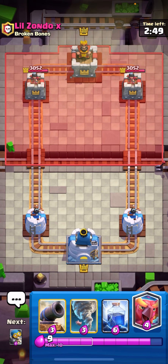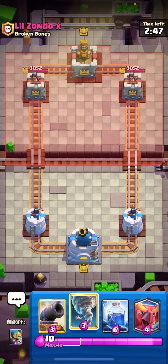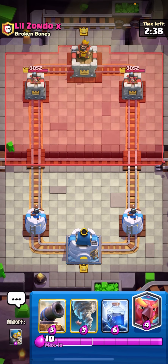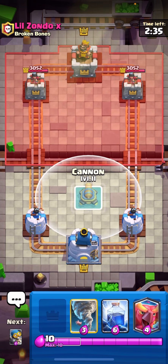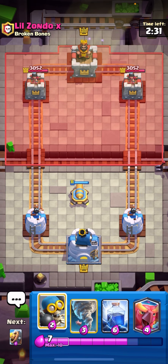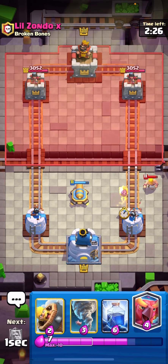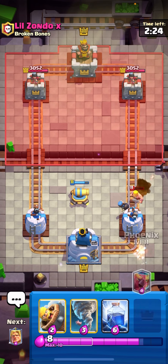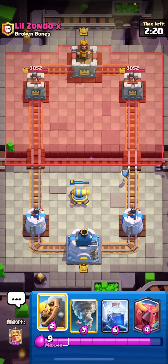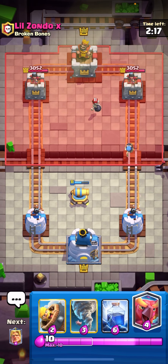Alright, the next no skill deck we're running is Juicy Jay's E-Giant Phoenix deck with the Golden Knight tornado combination, which is extremely balanced — totally balanced right now. Of course we have a strange awkward hand. I don't want to do anything, maybe cycle a cannon in the middle here. This deck's got me stuttering because I don't know if it takes any skill to play this deck at all.